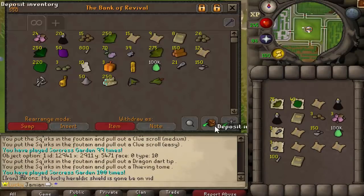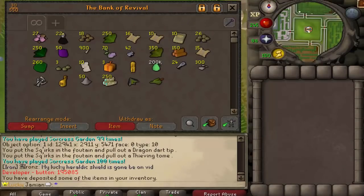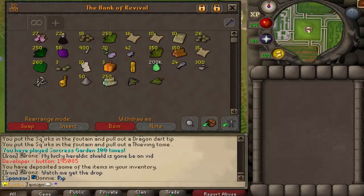I forgot to mention — the best thing you can get from this, at least in my opinion, is the Chronicle book. You wear it and whenever you open up clues, you have a 1 in 15 chance of keeping the clue but still getting the loot. It's a pretty nice item to have, and this is the only way to get it other than unique boxes. It is the same rate as the pets, so about 1 in 250.